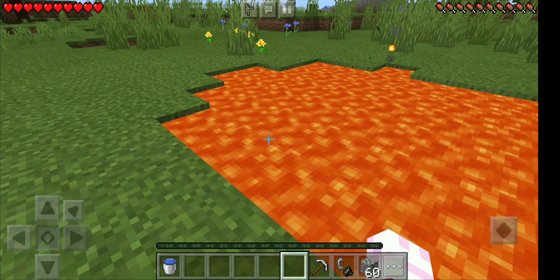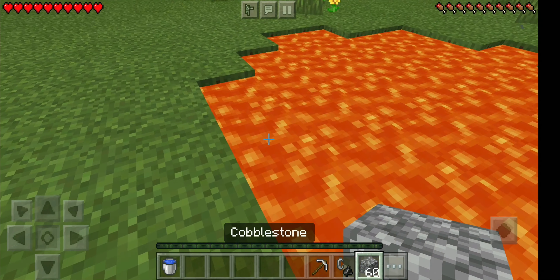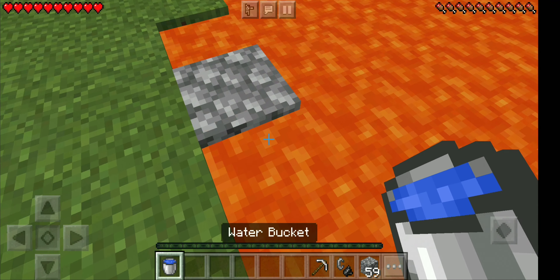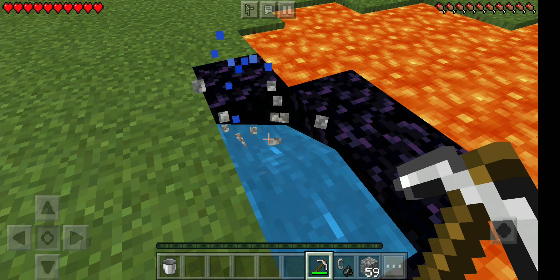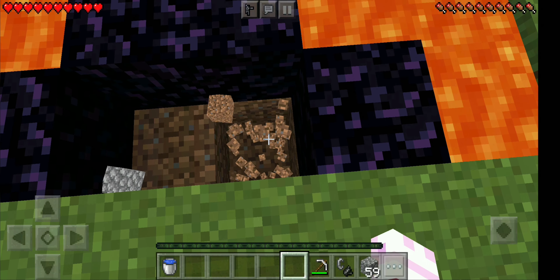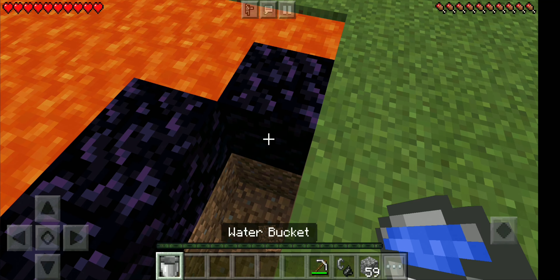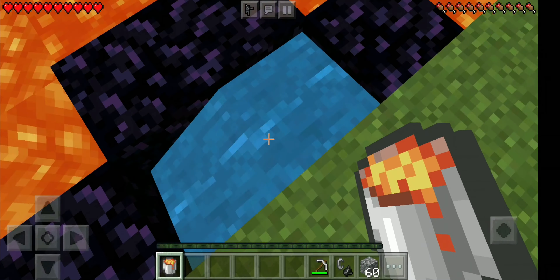First step, use a lava pool. If you have water, you can use it to make obsidian. First, use a normal block. You can use the water to remove the lava. You get a block called obsidian. The next step is to break the water source to control the obsidian creation.